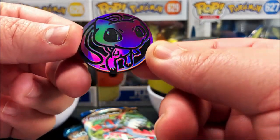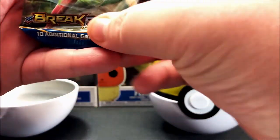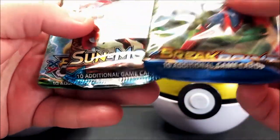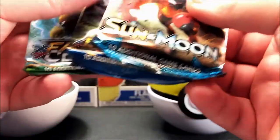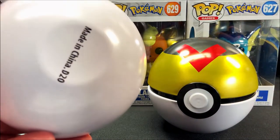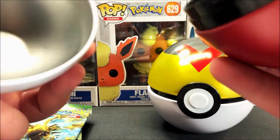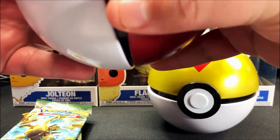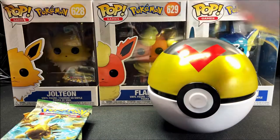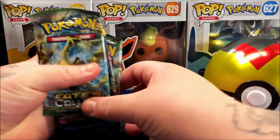We ended up getting a Mew coin — this is probably one of the better coins I've ever gotten. It's kind of random being a Mew but really cool. In this pack we ended up getting XY Breakpoint, Sun and Moon base set, and Fates Collide — so we ended up getting two XY sets. The Pokéball tin is really thin, about twice as thick as a soda can.